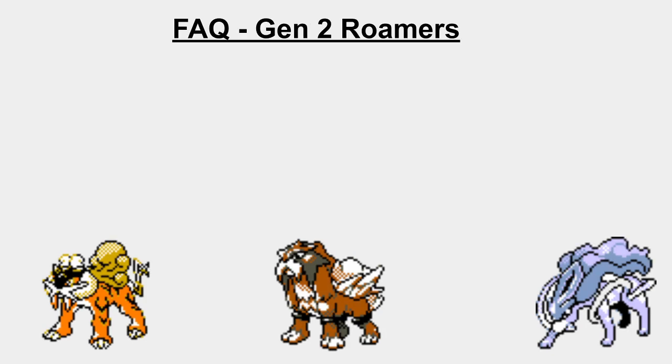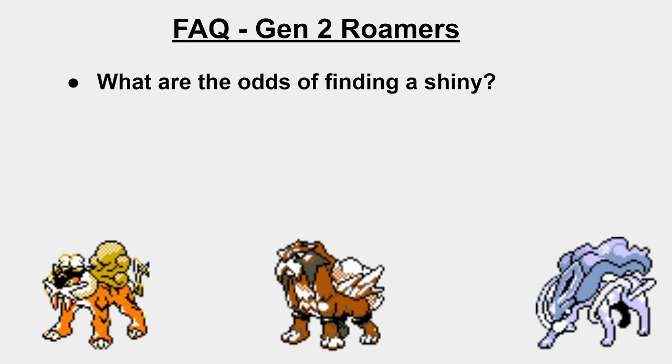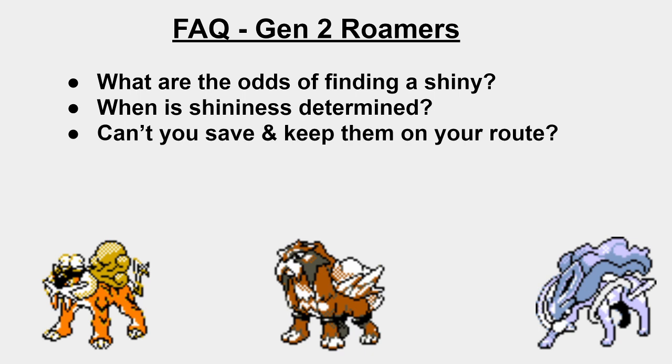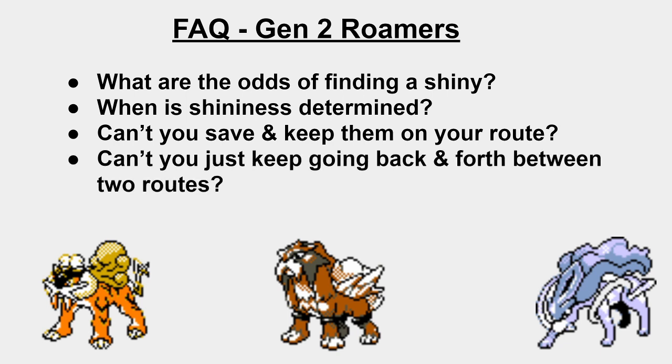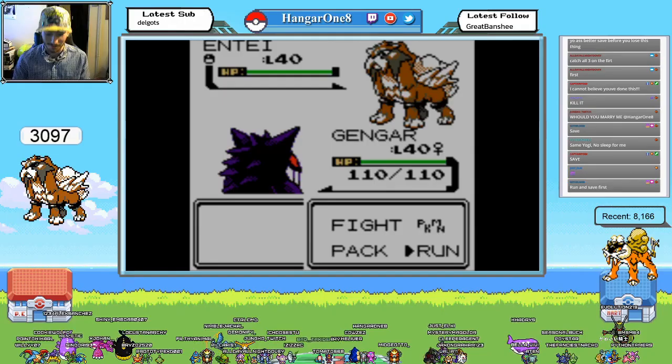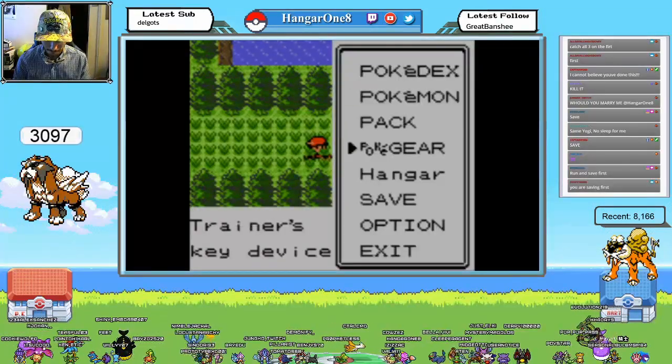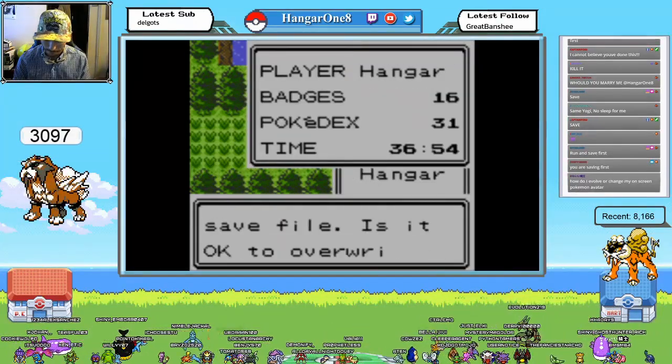Before we get on to the method, I want to talk about some commonly asked questions. What are the odds of finding a shiny? The odds are 1 in 8192 and there's no way to boost this. When is the shininess of the Roamer determined? It's determined on the first encounter, which is actually different to every other game. Can't you save and keep them on your route, or just keep going back and forth between two routes? No and no. And what do you do once you find a shiny Roamer? The best thing to do is always to run and save — that basically guarantees that you can't fail the Roamer.